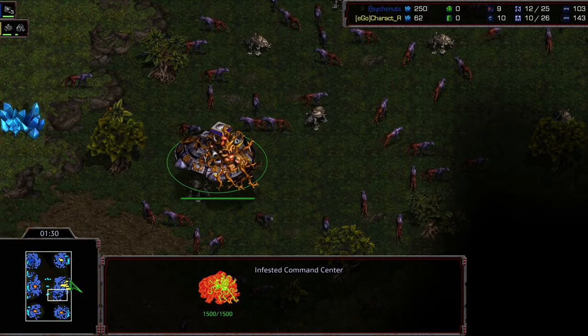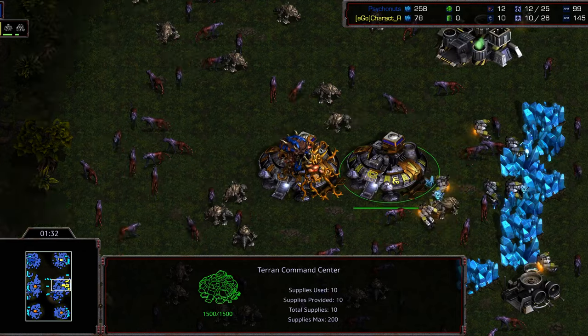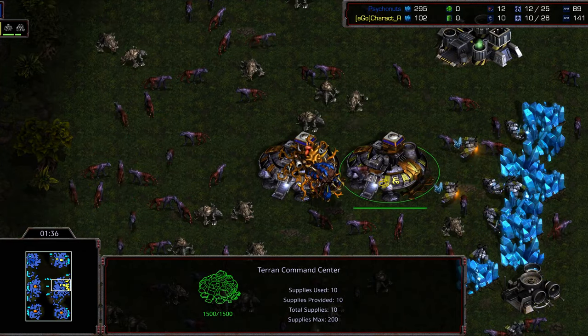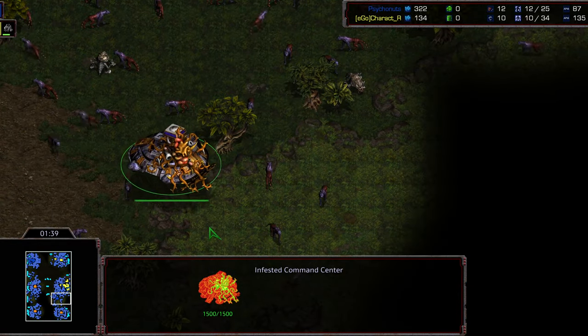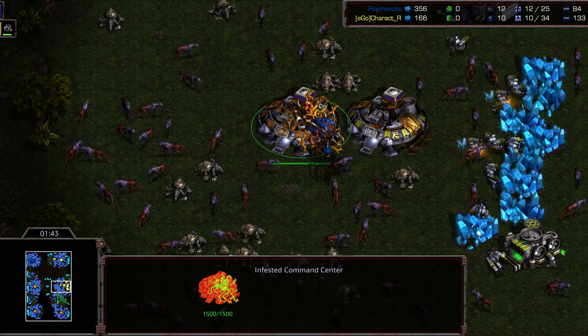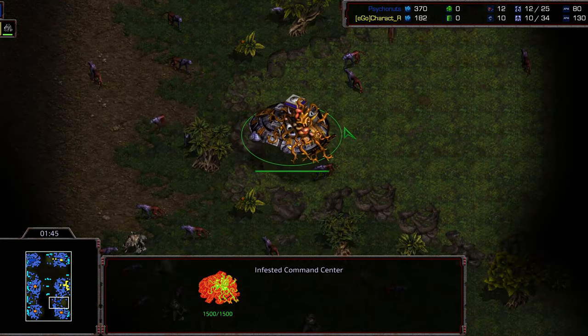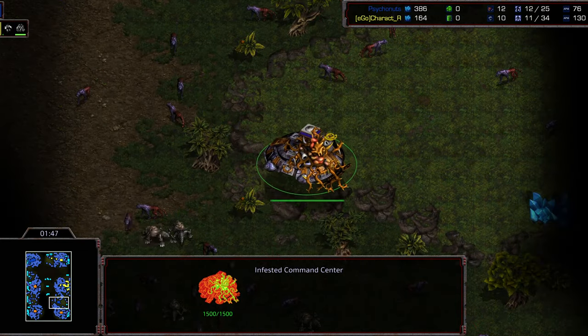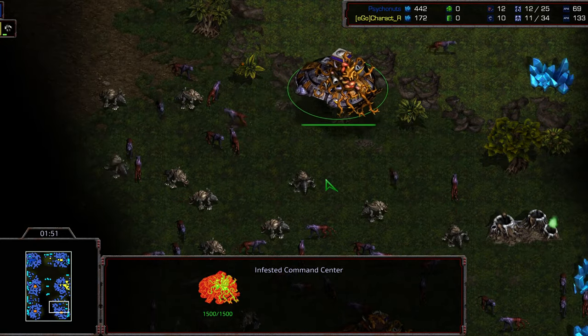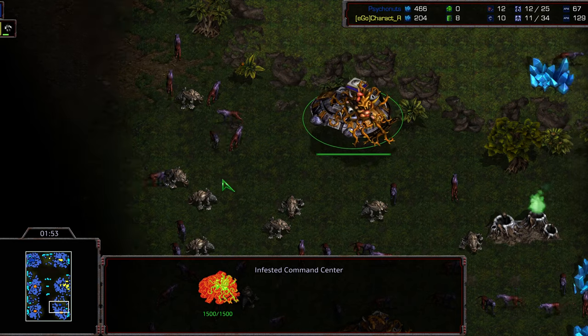It reminds me of a certain era of Warcraft 2 where you would just rush to the little explosive guys. I can't even remember who the explosive guys were on either side, but it was basically: do that, and then it was like okay, I need to get archers to deal with those. That was the meta for the brief time I played Warcraft 2 online.